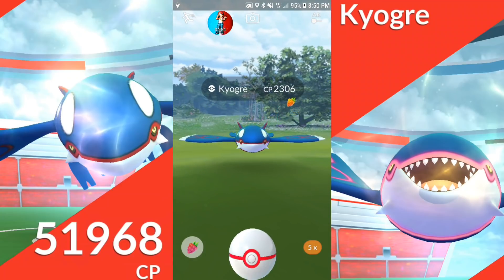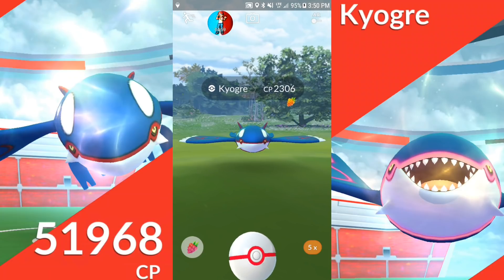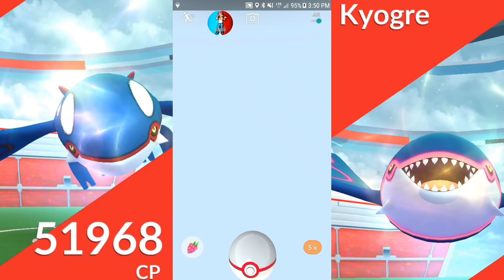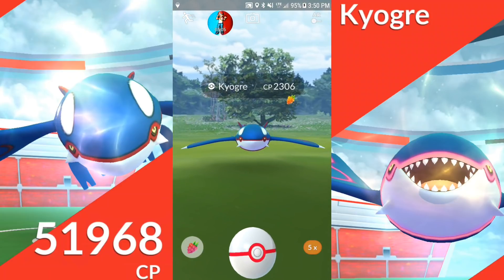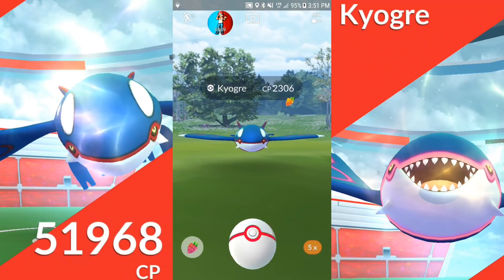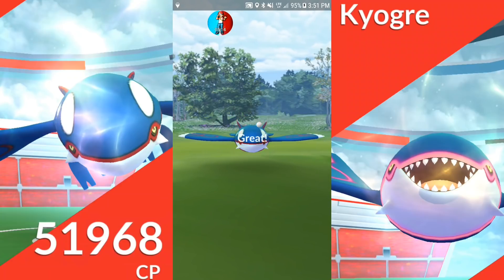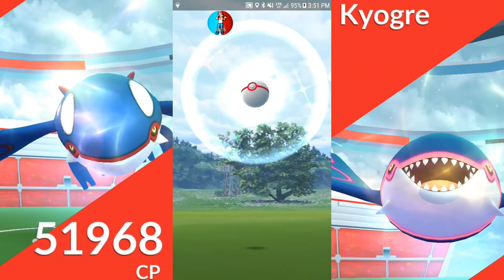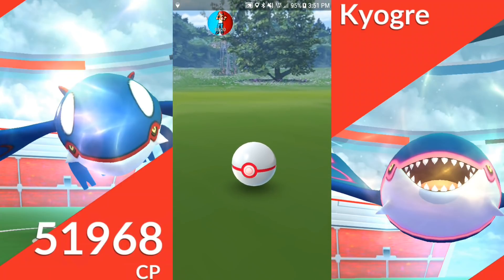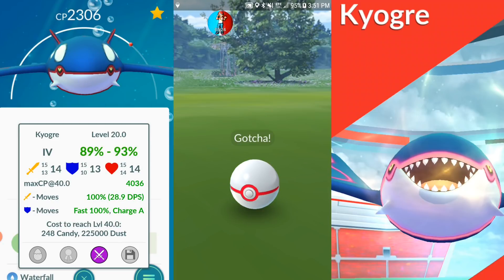I've also explained this before: when I go into AR mode, that's trying to even it out so it's back to the middle of the screen. I had a few people say in the comments, 'Why is it just a blank screen when you go into AR? Are you trying to hide something?' No, I'm not. My camera broke — the glasses shattered all in the camera — and I just put a piece of duct tape over it. That's why you see a blank screen whenever I go into AR.